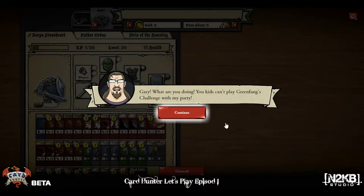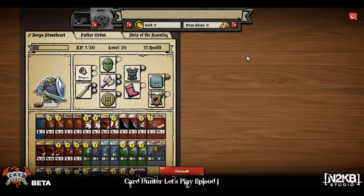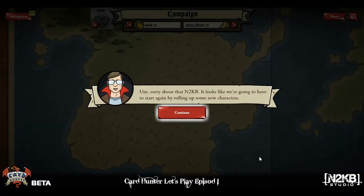Gary says: 'You kids can't play Green Fang's Challenge with my party. If you want to play with my Card Hunters set, you'll have to start at level one.' Yes Melvin. Sorry Melvin. So what the game giveth, the game taketh away. Sorry about that Into KB — it looks like we're going to have to start again by rolling up some new characters.